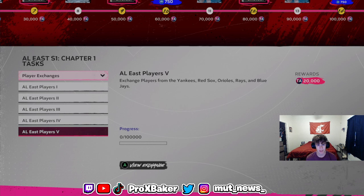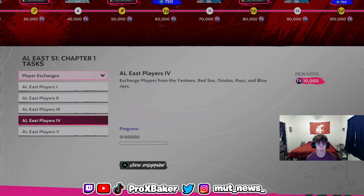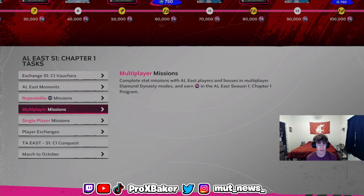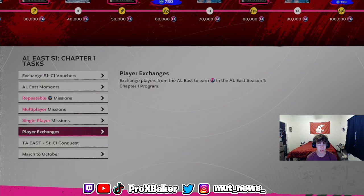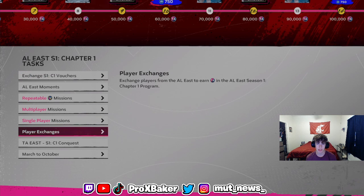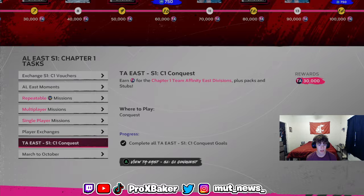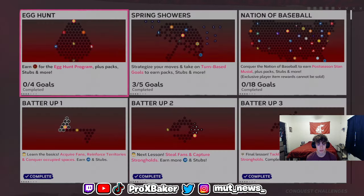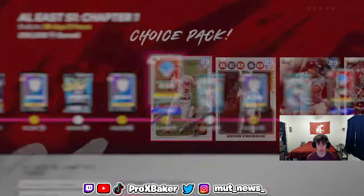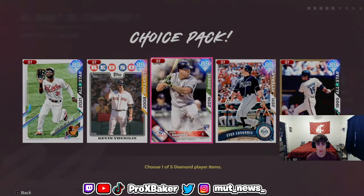It's probably around 20,000 stubs to do all the exchanges, which is kind of pricey but not really. And then if you do a conquest, you can get a 93-overall card day one — very very easily, very attainable.